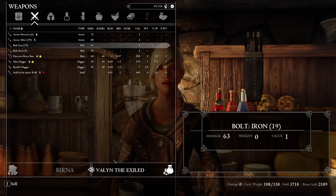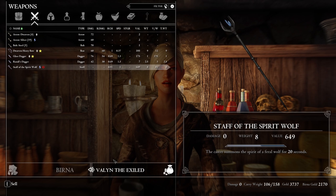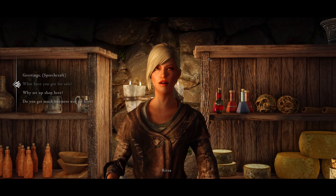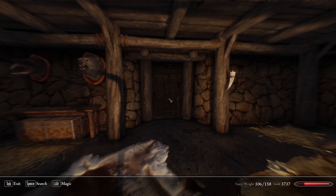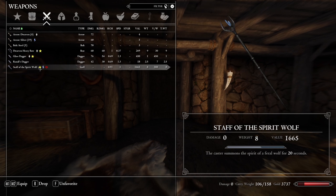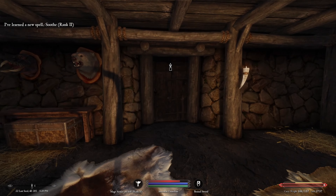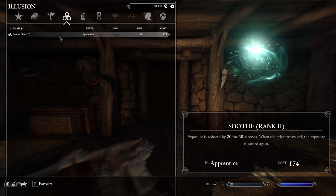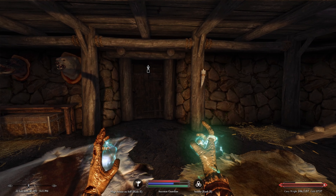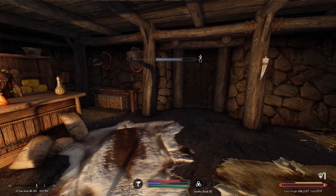We've got too many arrows and bolts so we'll sell some. We also have the staff of the spirit wolf — we could sell it but I want to hold onto it, might come in handy. We equip the ring, favorite it, and read the spell tome Soothe Rank 2. It's an Illusion spell, so let's favorite that. We get an Illusion increase to eight.